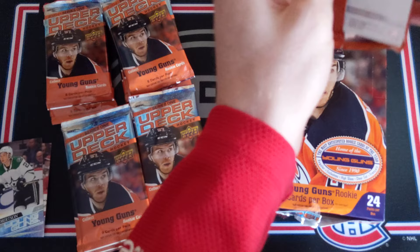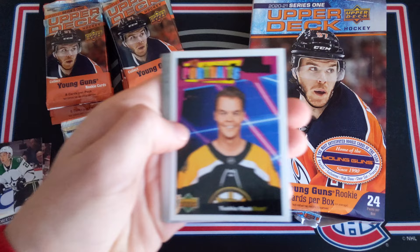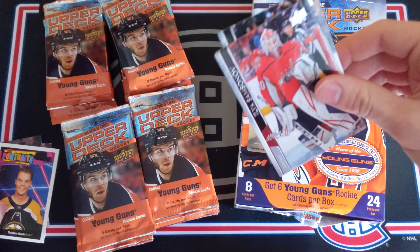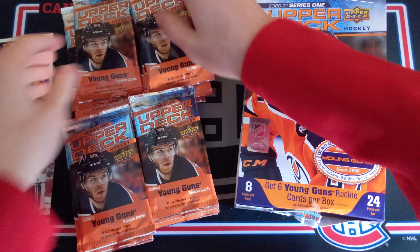Do we have something thicker here? Tevo Teravainen, Yussi Saros, John Tavares — and no, it's a Tuukka Rask UD Portraits. That's a pretty decent card. Then we've got Samsonov, Palmieri, Miller, and Sabanajad. I'll put the Portraits aside and keep our Young Guns down there, maybe put the Portraits and other inserts a little higher so we can separate those.